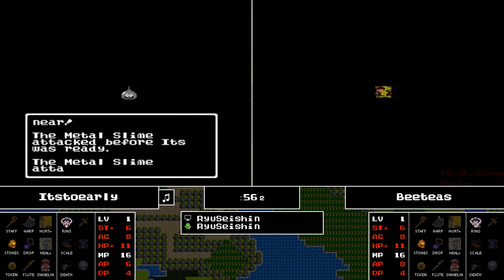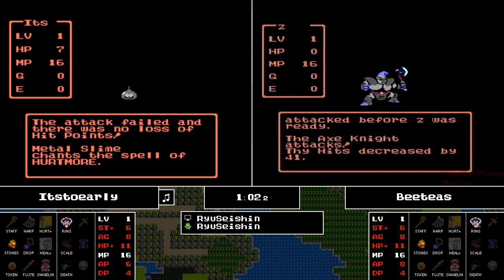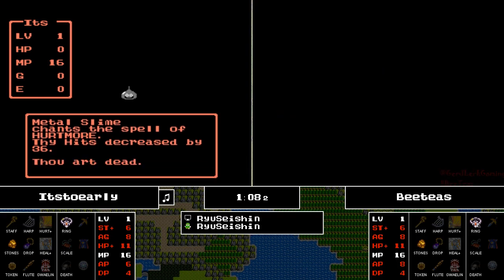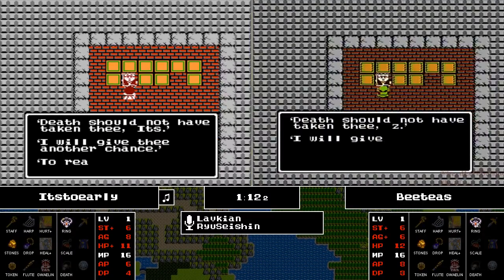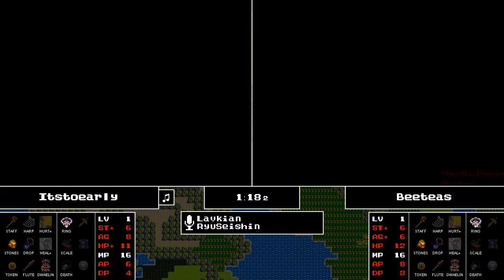I'm not sure what cave this is. Oh wow — Metal Slime on It's Too Early's side. With their strength as low as it is, this Metal Slime will not run away, but it has the Hurtmore spell. Not going to be killing Metal Slimes anytime soon. Axe Knight also taking BT's out. I think we had Swamp South.